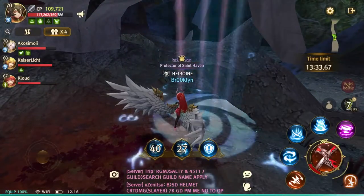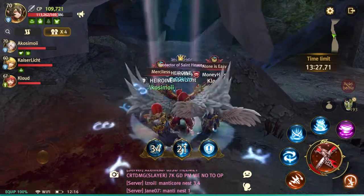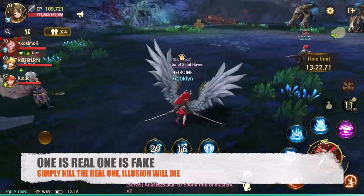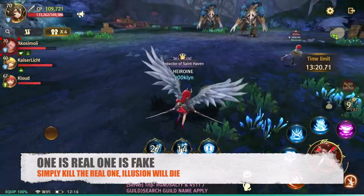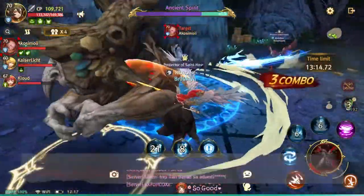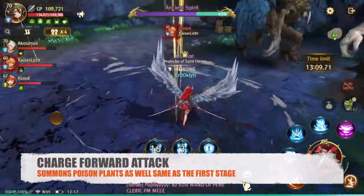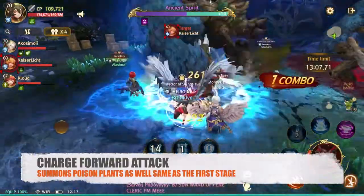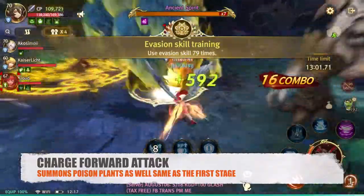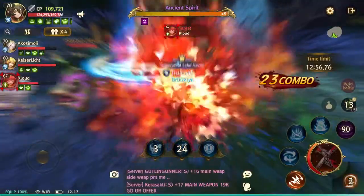Moving to the next stage: there are two huge plants — or what they call ancient spirits. There are two of them, but only one is real. If you can kill the real one, you don't have to kill the illusion. These things are very tanky. They have skills where they throw rocks, so you have to dodge those, and they have AOE skills as well. They also summon plants.